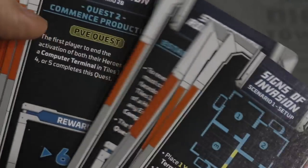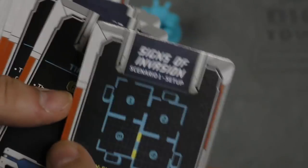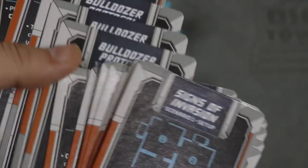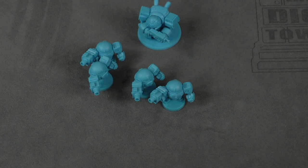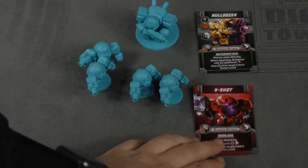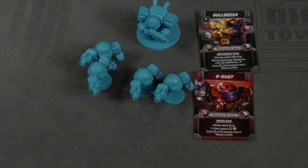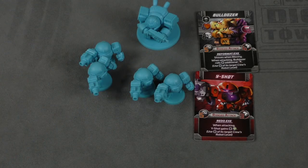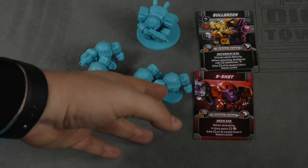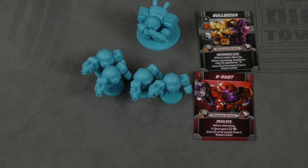There's also another whole campaign included in here, so you'll be able to play through it — Signs of the Invasion, Starcadian Robot Division, etc. It's going to use some new bad guys included in the box. You've got the main big bad guy Bulldozer, and Y-Shot. When attacking, Y-Shot basically uses the robot of its target's levels. So Y-Shot is more powerful depending on how powerful your robot is — this only works if you're playing with robots.